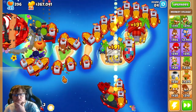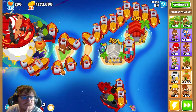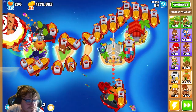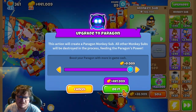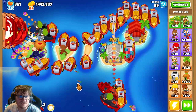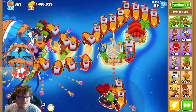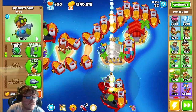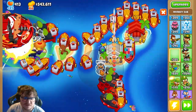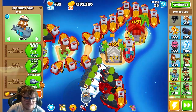Maybe I should buy more monkey subs to get even a higher level on the paragon before I buy the paragon. 432,000 — yeah, I have it now. It will be so low power, but I can buy it now. But I feel that I want more monkey subs before I do it. Yeah, I want more of them. More monkey subs. I don't know how many I need — I just keep buying and buying.